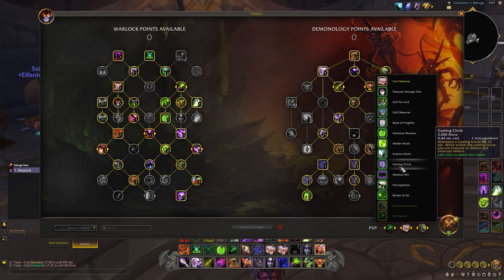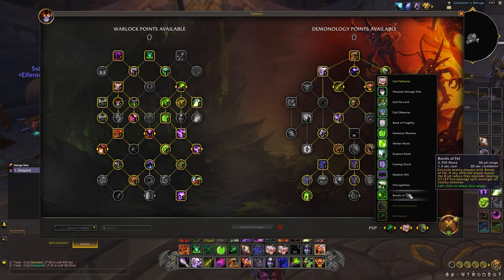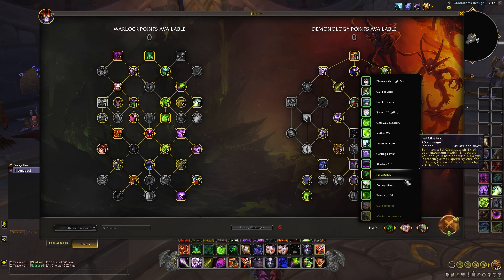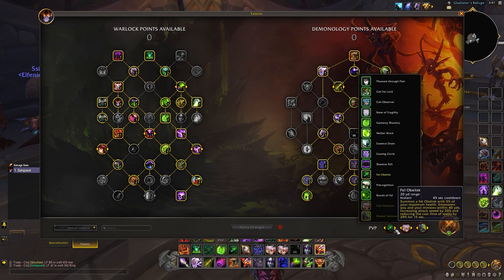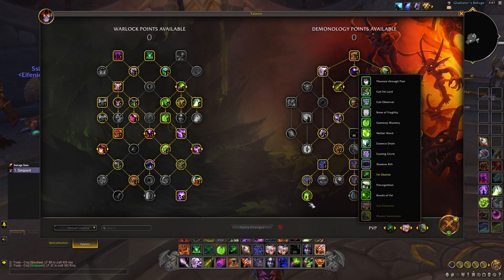If for some reason you're versing three Warriors in threes, you can go Gaily Mastering instead, and Precognition - you just figure this stuff out. It's very unlikely that it'll change too much from this build though, because Fel Obelisk is just too worth taking.